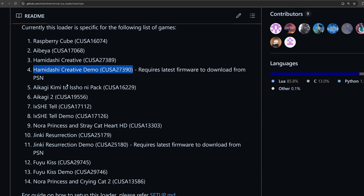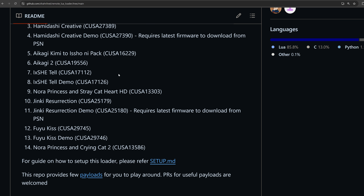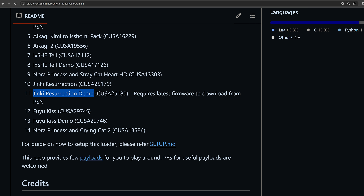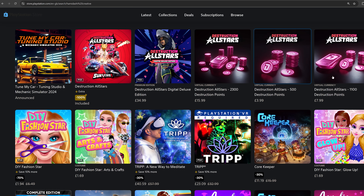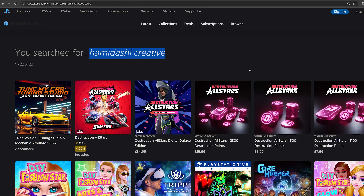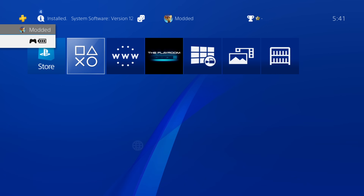The demos — like the Hamadashi Creative demo, IX Sheetel demo, Jinki Resurrection demo, and Fuyu Kiss demo — will not show up when you search for them in the PlayStation Store normally. That's because they're only available on a Japanese account through the Japanese PlayStation Store, which means we have to create a Japanese account on our PlayStation in order to download them.